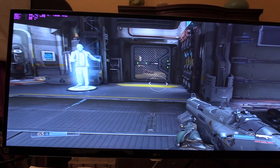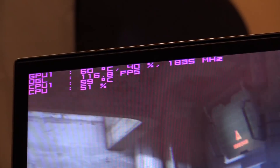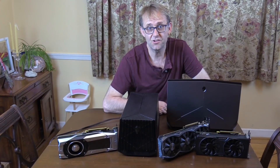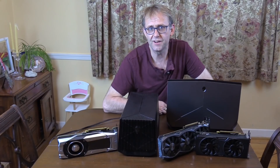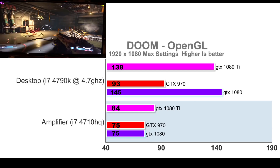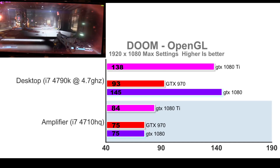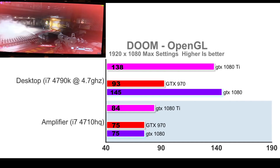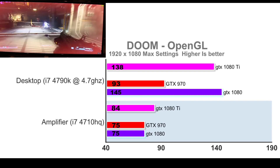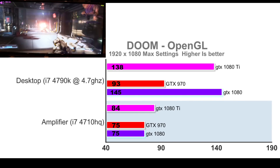First up is Doom at 1080p. The amplifier with the 1080 Ti shows about 40% GPU and 50% CPU utilization. The desktop with the 1080 Ti has similar GPU utilization of 40% but the CPU is lower at 40%, with the GPU running about 40MHz faster. The GTX 970 with the amplifier gives 75 FPS versus 93 on the desktop. Upping to the GTX 1080, the amp was again at 75 FPS whilst the desktop increased to 145 FPS. Doom likes fast CPUs, so the 4710HQ in the laptop is a bottleneck.